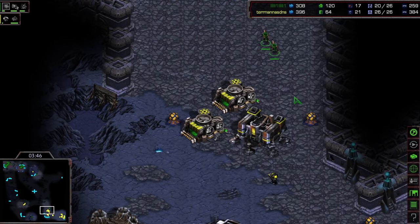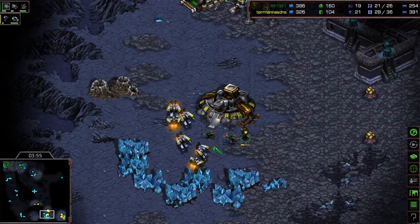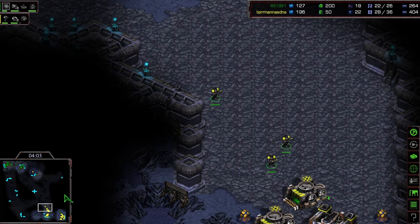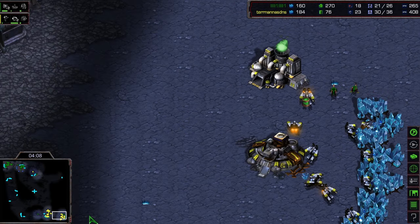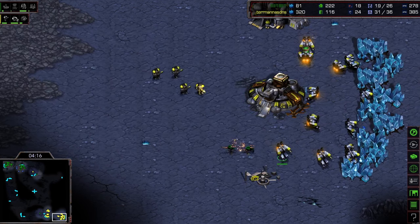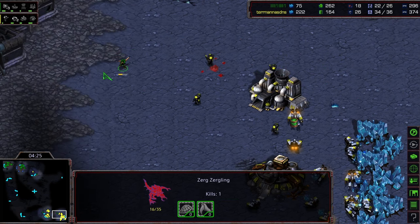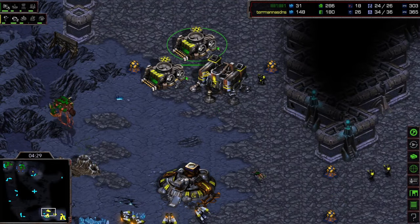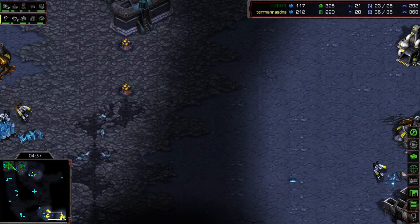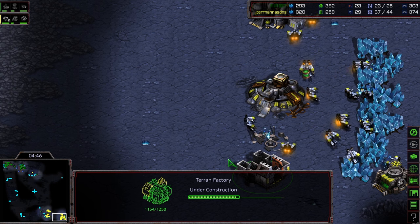A couple of lings get in here — JYJ getting in there with those two lings, probably going to kill this one marine if there's not perfect micro. Yeah, he does end up losing that one marine. The other marines were out on the map while I was talking. An SCV happened to hop over the wall at the natural — he sees the factory. That's huge: seeing the factory already is a massive tell as to what Barracks wants to go for. He's not going to have that typical two-racks move-out timing — he's just going to have some early factory units, namely vultures.